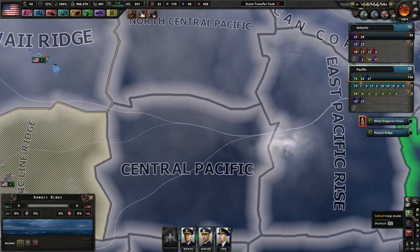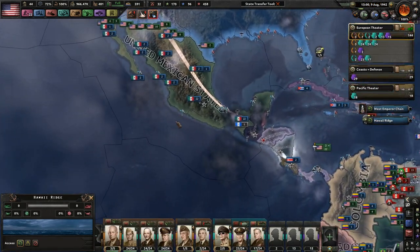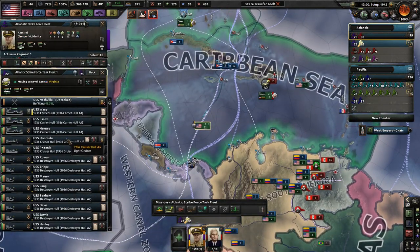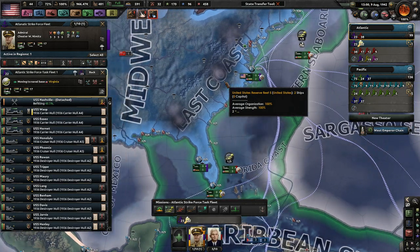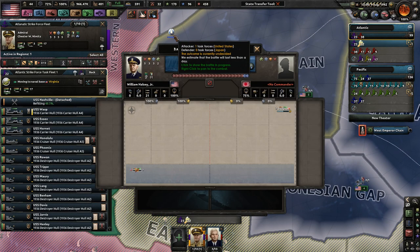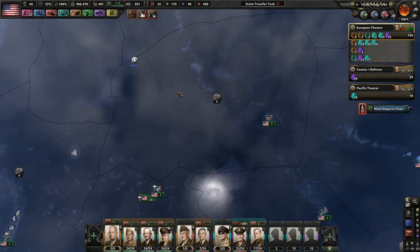Most of them are going to repair, which is fine. If we have one ship repairing in Wake Island or Midway or wherever, that'll be fine with me. 22 ships in a fleet — you're moving to Virginia because they're going to go repair, and I'm going to start sending these to the Pacific to patrol probably one area. The biggest threat we currently have is two Japanese strike forces.